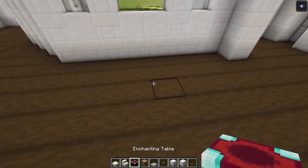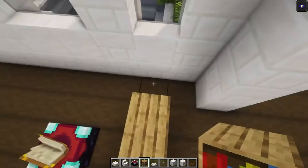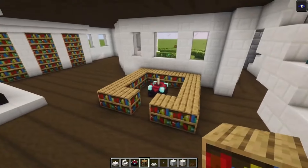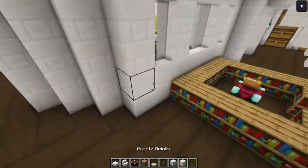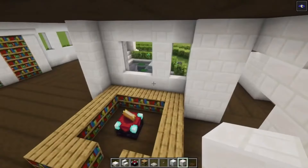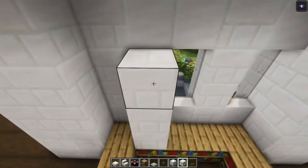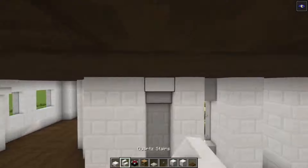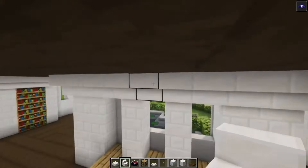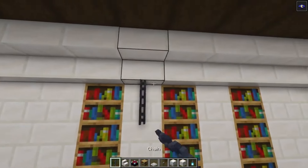I want to build the enchanting room over here — we got enough space. Take an enchanting table and place it right here, then surround it with some bookshelves. Now we need to make sure it is actually centered, so add some additional pillars on both sides. Then build this up as well followed with some stairs, connecting these two points.